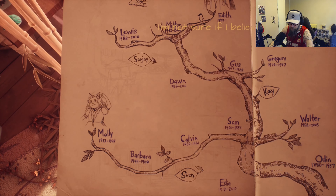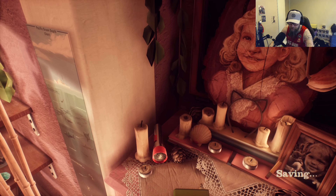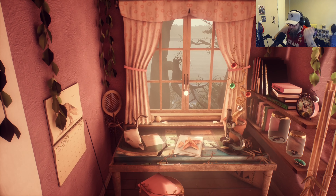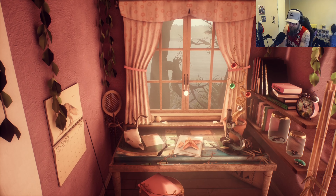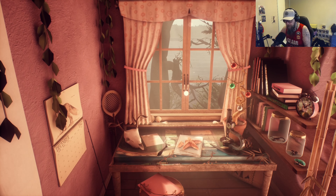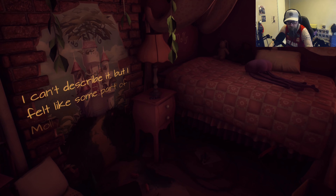Narration: 'I'm not sure if I believed all of that, but I'm sure Edie would have.' That's a good point. Close the book. So how did Molly actually die? Was it food poisoning or something? Because obviously a big monster didn't kill her. I think she died around 1960 — unless they had big monsters back then. It's not exactly 100% clear on how she died — I assume it might be something from the food she was eating, like the gerbil's food. Narration: 'I can't describe it, but I felt like some part of Molly was still here.'